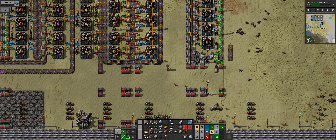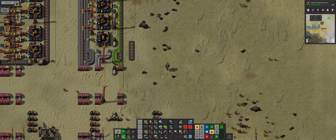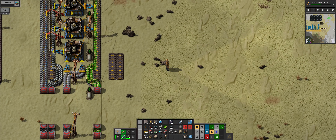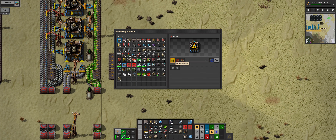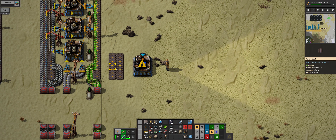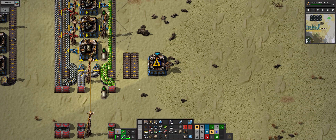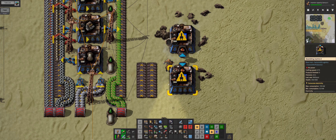Our next project is going to have to be our blue circuits because we need them on this line here for the yellow. Blue circuits are relatively simple yet very, very hungry circuits to produce. If we go here, blue just requires green, red and sulfuric acid - but look at that 20 to 2 ratio. So we need a lot of circuitry here.